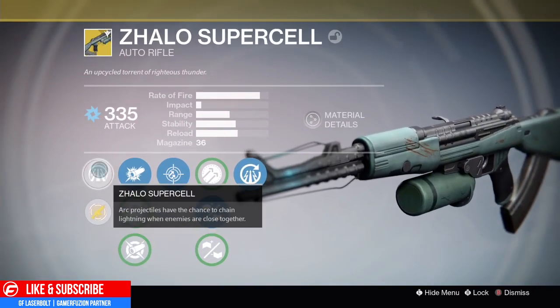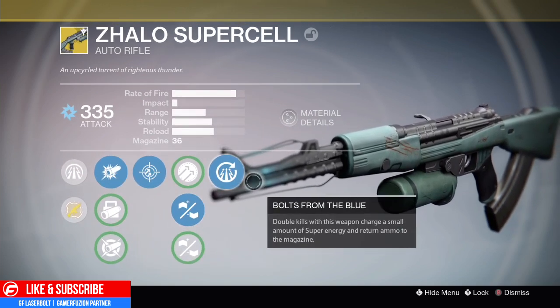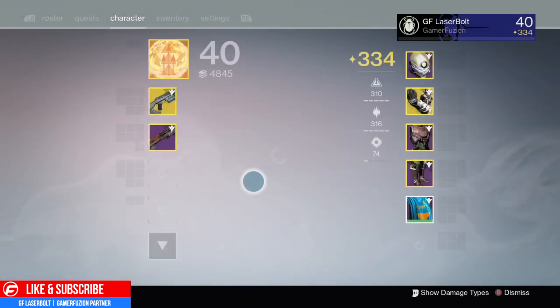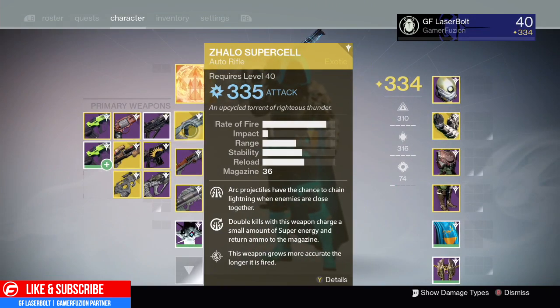What does the Celis Supercell do? Its projectiles have a chance to chain lightning when enemies are close together, so if enemies are stacked you're shooting multiple enemies at the same time. It also has Bolts from the Blue: double kills with this weapon charge a small amount of super energy and return ammo to your magazine. So not only are you building super energy, but you're getting ammo back — making this weapon a monster. I highly recommend you guys use this.